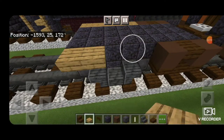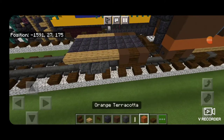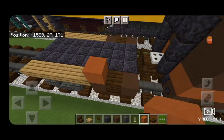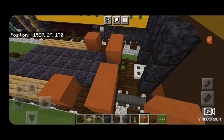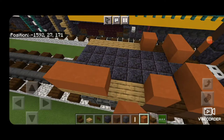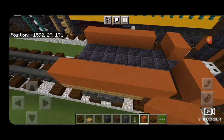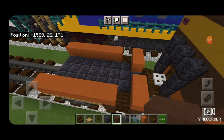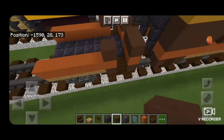Then we're going to put an oak slab on the upper hip box coming forward to the end — same thing on this side. Then take orange terracotta: put one here and here, same thing over there, then one on each side of the end leaving the middle open, and extend it out to the end on both sides. Above that switch to brown terracotta and fill in this end everywhere there's orange terracotta.